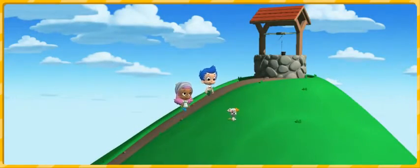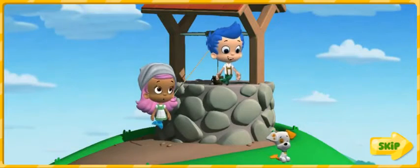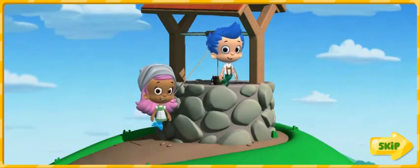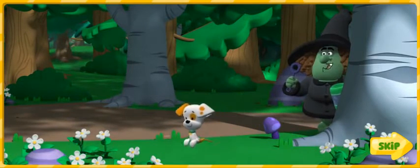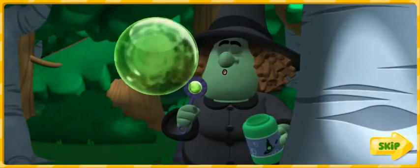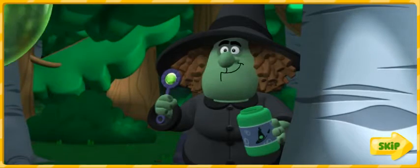Once upon a time, Gil and I went up a hill to fetch a pail of water. Don't wander away, Bubble Puppy! There's a really mean green witch in the Enchanted Forest. I'm going to test my mean green bubble potion on that little dog. Bubble, bubble, here comes trouble.